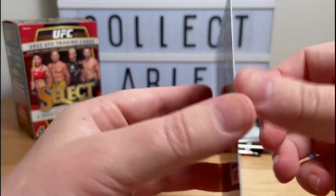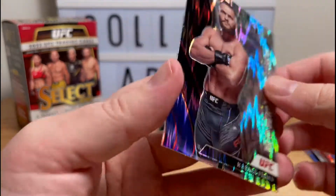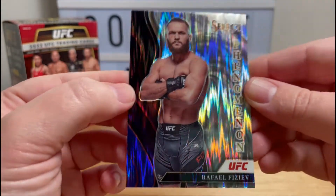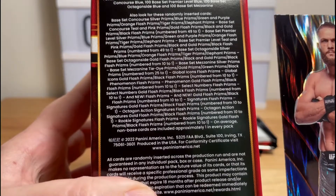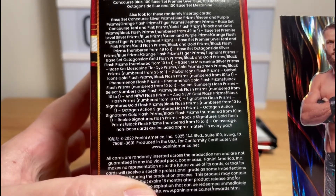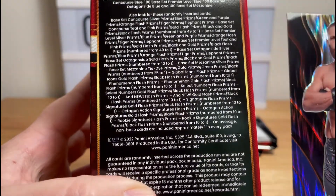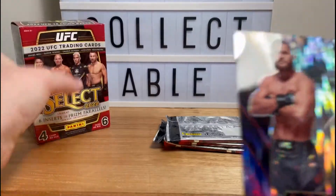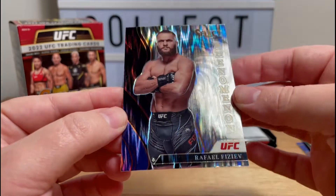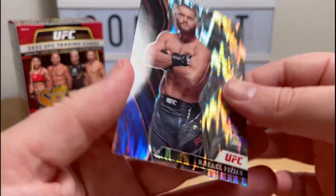Phenomenon — that's a prism. Not numbered. I haven't seen one in this color before. Let's go to the box and try and figure it out. Flash prisms — you've got black and gold, you've got blue... Yeah, there's a lot of parallels to go through there, but that's a very very nice card — Rafael Fitziev.